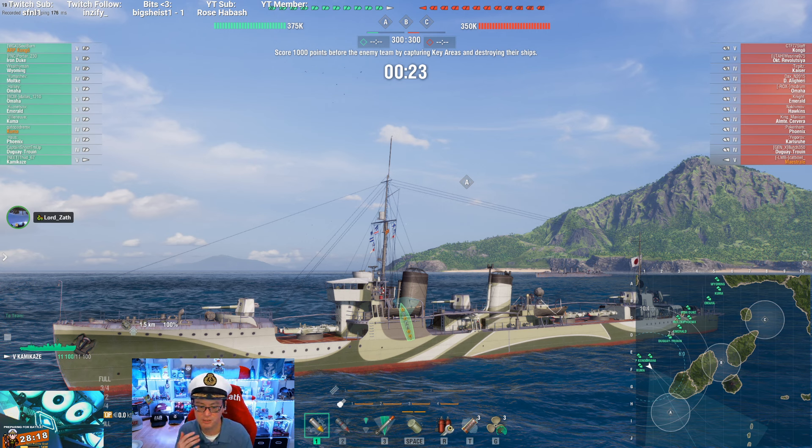Wargaming said they were going to nerf the Minikaze by dropping the 10-kilometer torpedo, then had the idea to copy-paste Minikaze as-is with 7 kilometers as standard and sell it. They made the Kamikaze, the Fujin, and the Kamikaze R — those three triplets. By that point players learned how to properly assassinate things with the Minikaze.